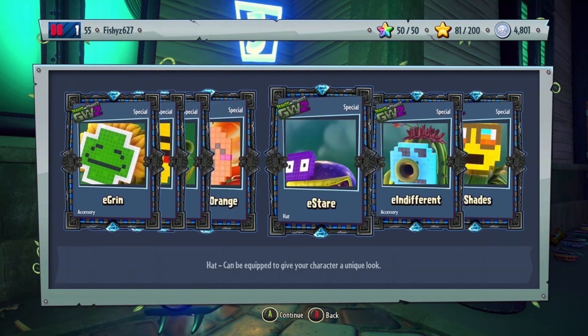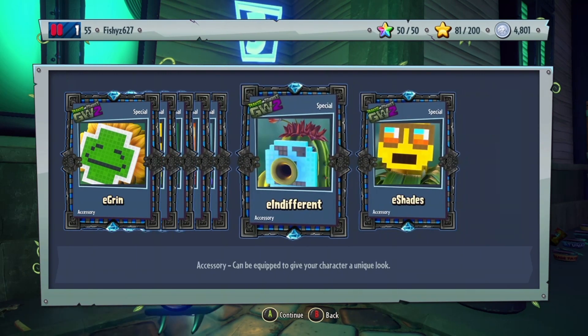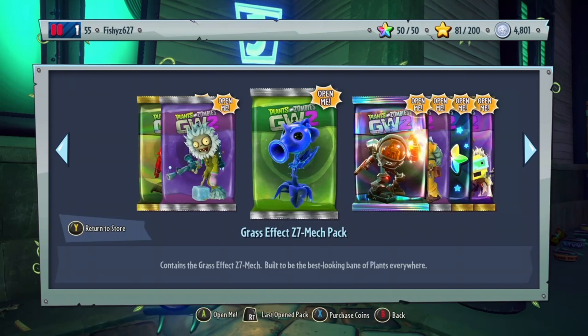That's a lot! We got E Grin, E Kissy, E Eye Roll, E Vision Orange, E Stare, E Elin, E Elin Different, and E Shades. Pretty cool.